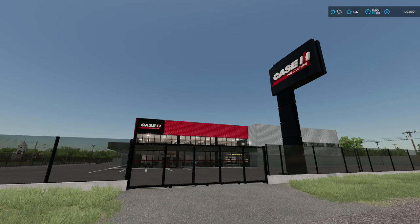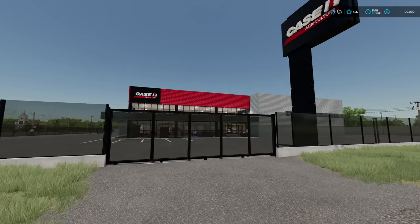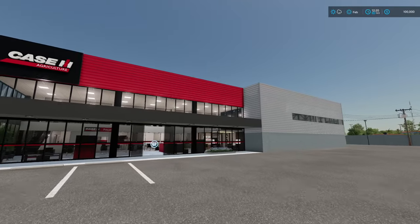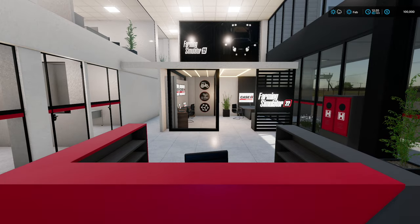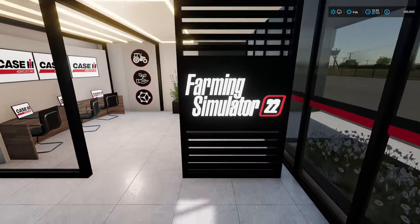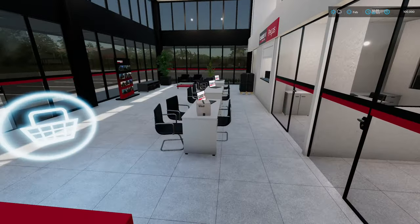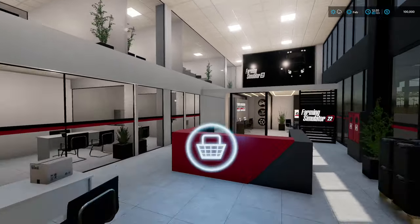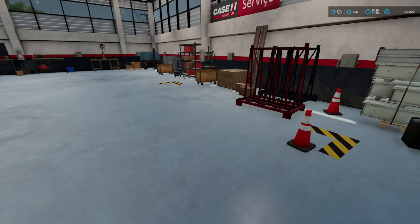One other thing worth mentioning: when you load in, the shop might actually be closed, so you may have to fast forward a little bit of time. For me that was right at noon — the front doors and gates will open. We do only start owning one thing — a car, not even a full vehicle. One of the neat things because this was a partnership with Case IH is there are a lot of assets we may not have seen in other maps, including a full shop.